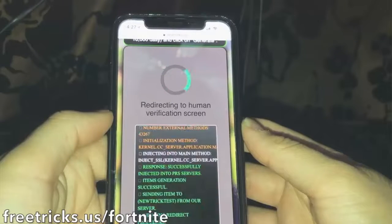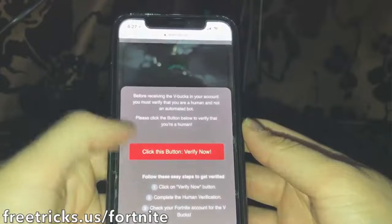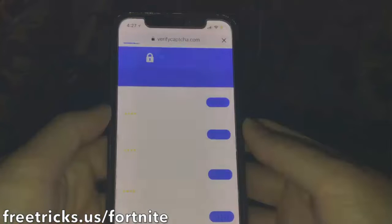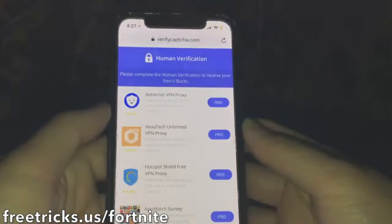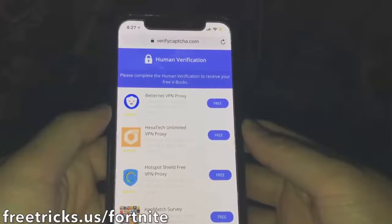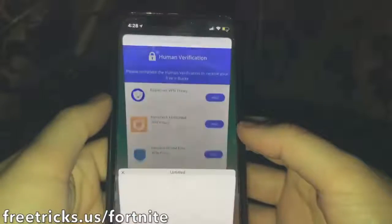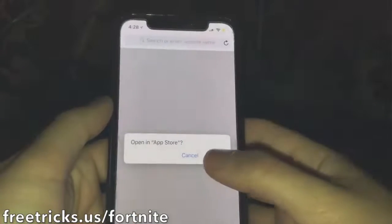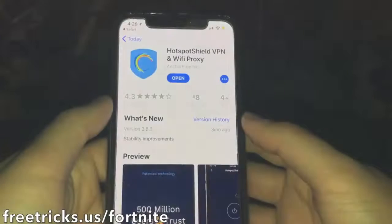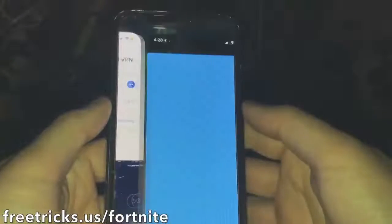It's honestly like a 50-50 chance you might not have to do it, but it's super simple. What you do is just download an app to prove that you're a human — it's nothing big. Sometimes you might have to sign up for a free trial, but you can just sign up and then cancel it right after you get your V-bucks, and it won't take any money whatsoever.